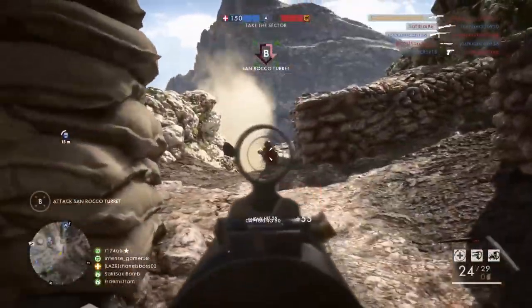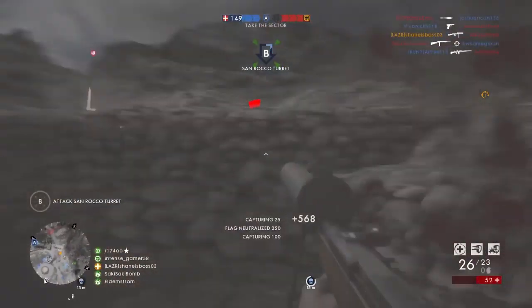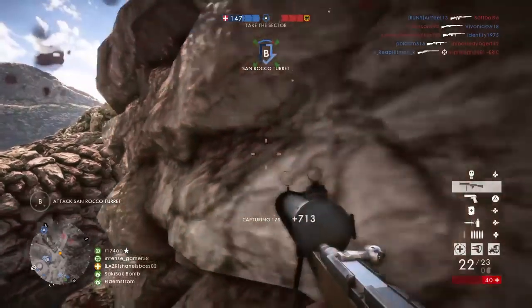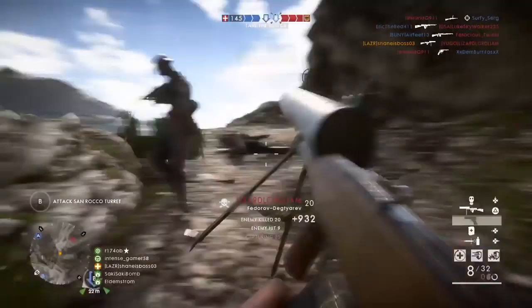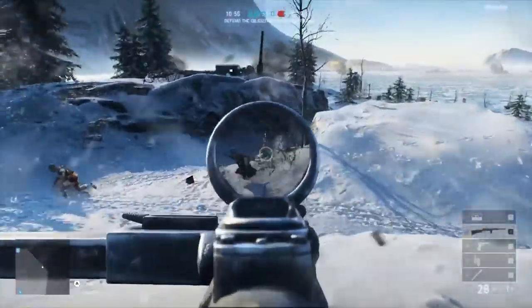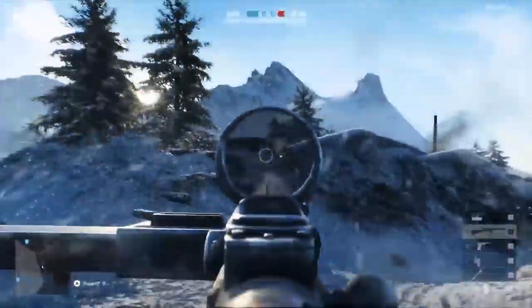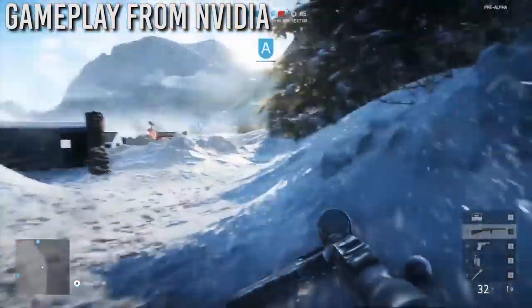The first one is the STG44. We obviously saw this in the EA Play gameplay — this is probably the weapon most people were using because it is the mechanic gun for the assault class. You also get a rocket-type launcher along with it. It's one of the most commonly used and shown weapons in World War 2, and it looks to be pretty overpowered in Battlefield 5. We'll see if that changes before the beta.